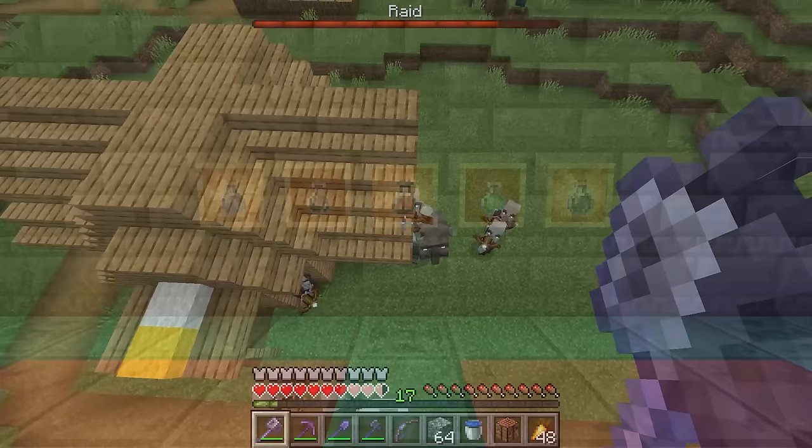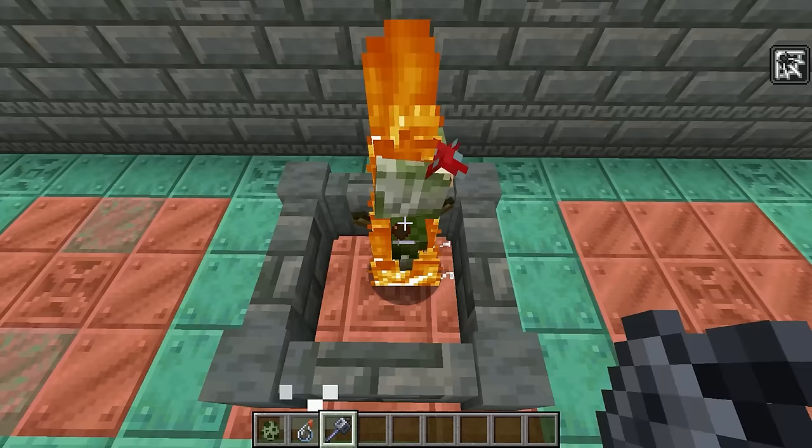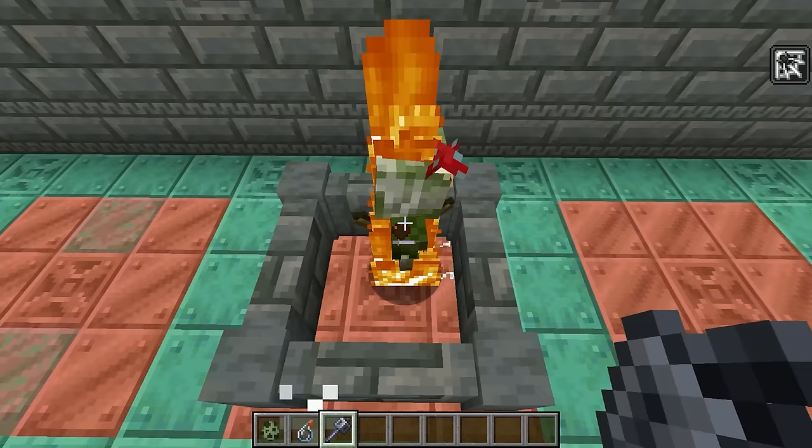These effects range from giving the infected a 5% chance to spawn a silverfish when hit, to even spawning cobwebs when a mob dies, finally making them a renewable resource. But instead of looking at these new effects,